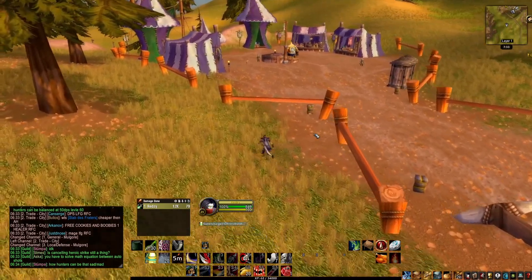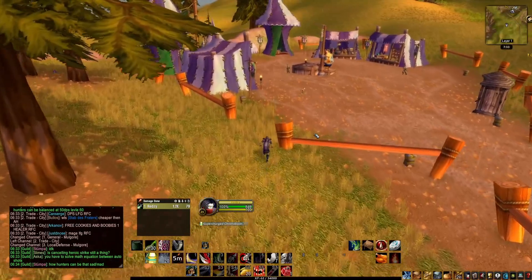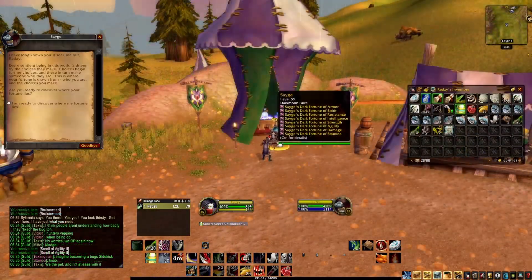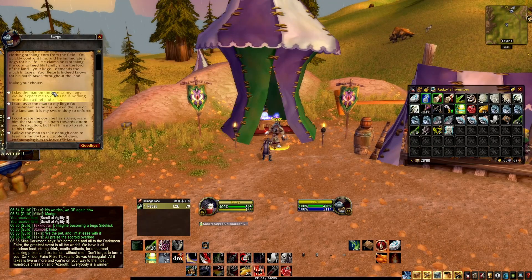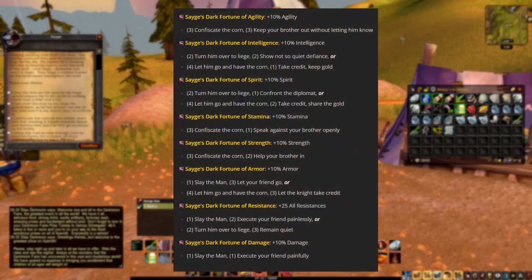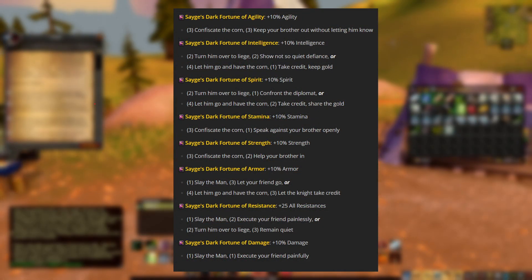As a last tip, you can use the Chrono Boon to store the Darkmoon Fair buffs as well. If the fair is up, head over to the Fortune Teller and depending on your answers, the NPC will give you a 2-hour buff which can be stored along with the BFD buff. The answers are up on screen, and there's also a link in the description and in the pinned comments.